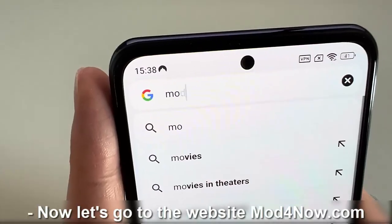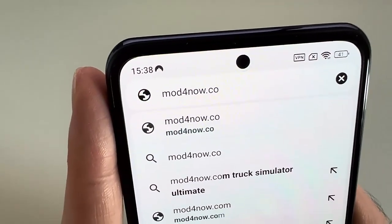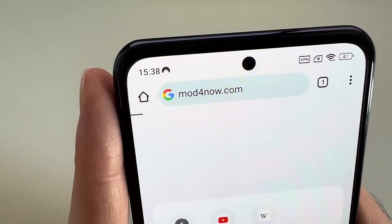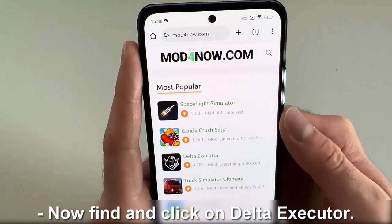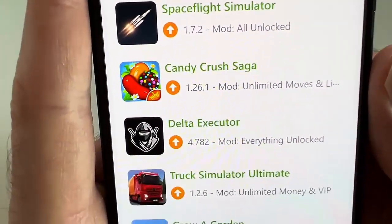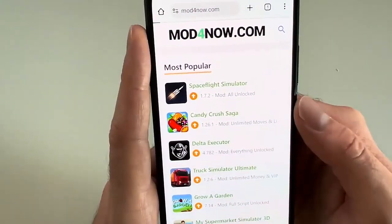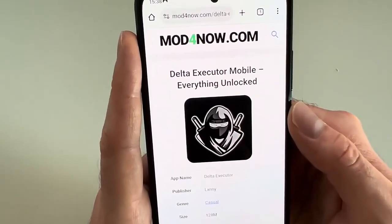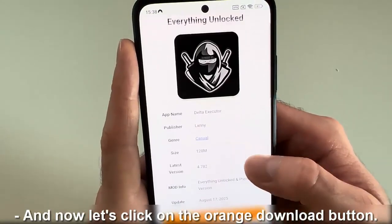Now let's go to the website mod4now.com. Now find and click on Delta Executor. And now let's click on the orange download button.